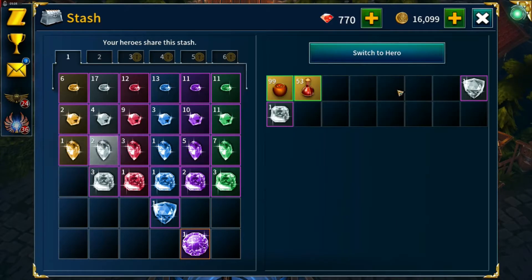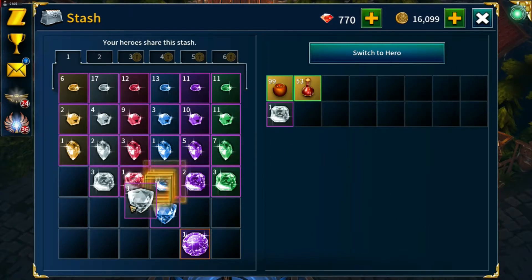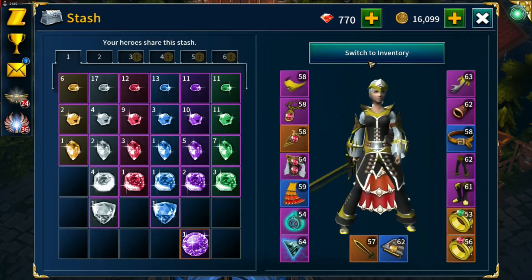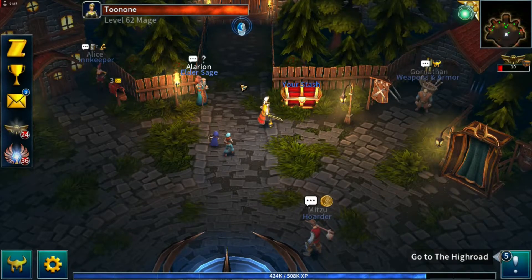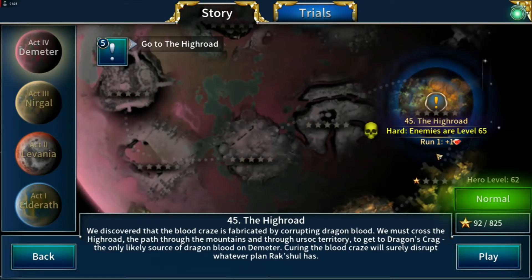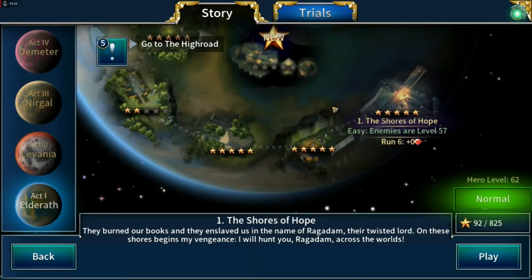Let's do the yellow one first because it's going to drop into place. We'll start off with the daily quests. The next story quest is High Road at level 65, so I might go and try some trials just to get a few levels.